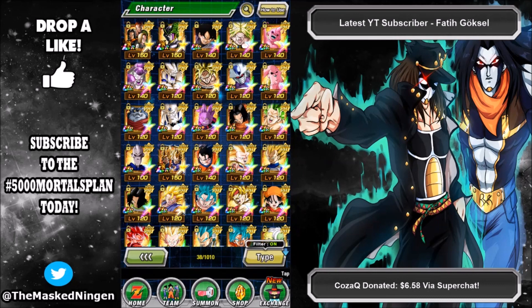You have a couple of days if you really want to go ham and try to get Vegito farmed up now so you can get those extra 10 stones — every little helps, especially with STR Cooler on the horizon. So that is going to be it for the video guys, just wanted to keep you updated and go through some of the details.